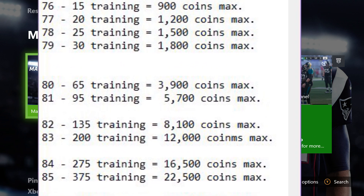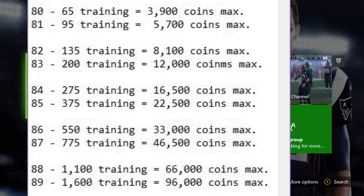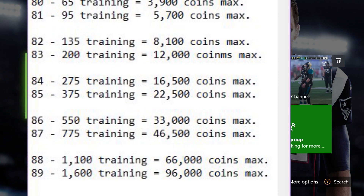These are actually broken up just like the auction block is. 80 overalls is going to be a 3,900 coin max. 81 is going to be a 5,700 coin max. 82 is going to be 135 training, which is 8,100 coin max. 83 is a 12,000 coin max. 84 is going to be a 16,500 coin max. 85 is a 22,500 coin max. 86 is 33,000. 87 is 46,500. 88 is going to be 66,000. And finally, 89 overall will be 96,000 — that's going to be the coin max for that.